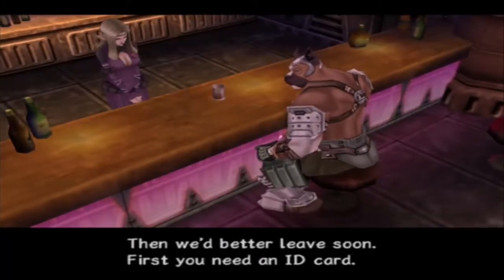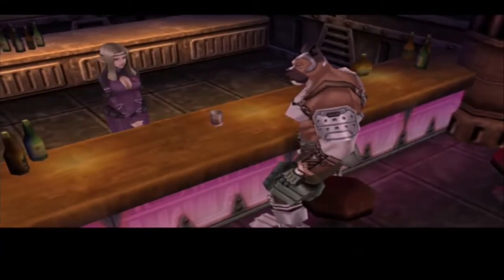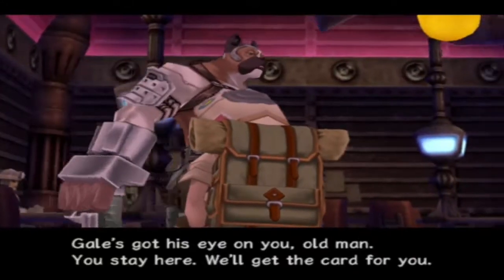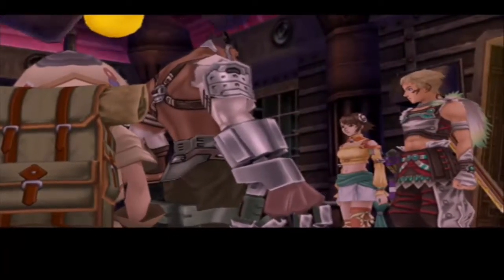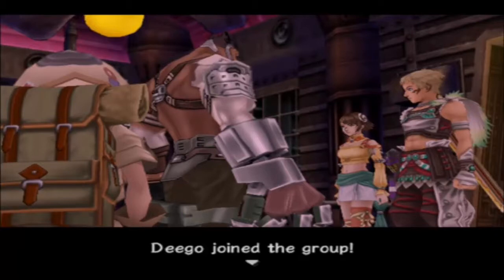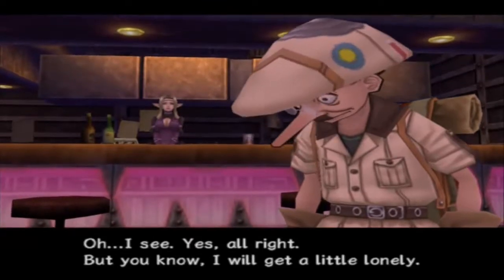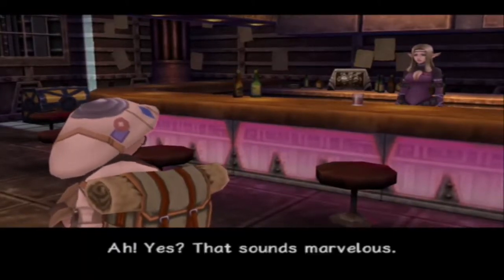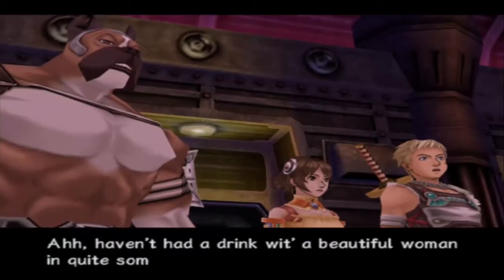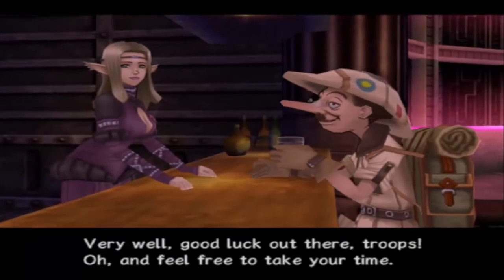Then we'd better leave soon. First, you need an ID card — the item shop downtown should have some black market cards. Gale's got his eye on you, old man. You stay here — we'll get the card for you. We gotta do a party member — yay! Now we're at three again! I will get a little lonely. Oh, don't worry — I'll be happy to keep you company. Haven't had a drink with a beautiful woman in quite some time. Very well, good luck out there, troops! And feel free to take your time.